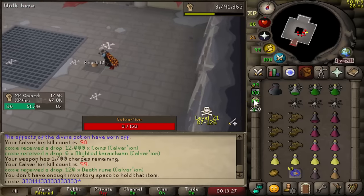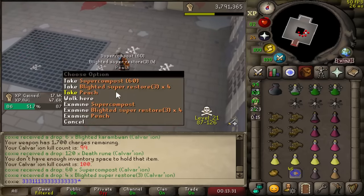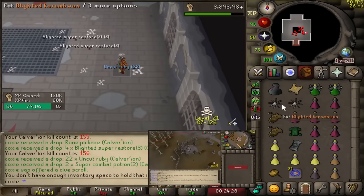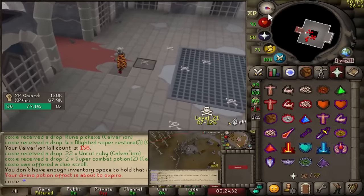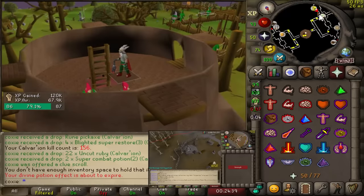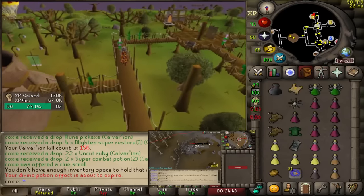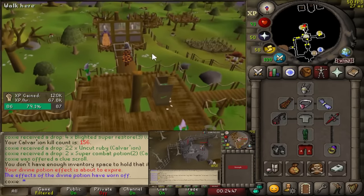Coming up quick on 100 KC, and this chain mace bonks hard. This is the second or third elite clue so far from Calvarion. Part of the reason I wanted to come to the wilderness is because the drop rate for elites is cracked — with an imbued ring of wealth, the drop rate from Vedeon, Venenatis, Callisto, and their solo variants are all 1 in 50. You better expect a lot of master caskets rolling in.